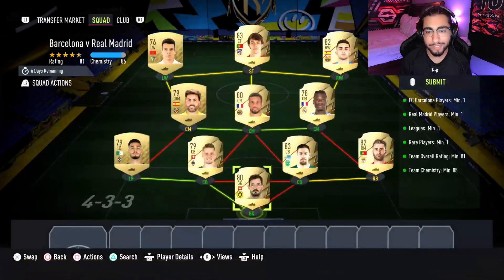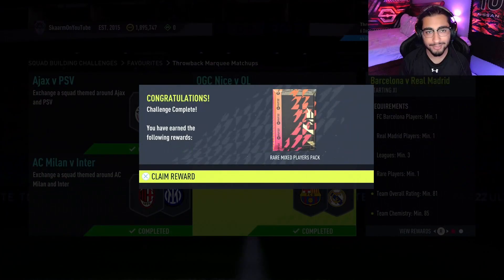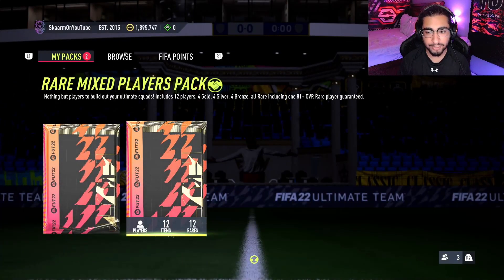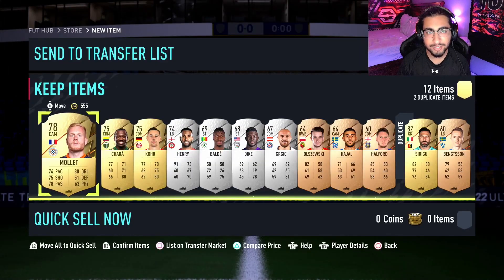And there we go, that is the SBC completed. Let's get that submitted and move on to the packs. Starting off with the remix players pack — 81 plus guaranteed. Can we get a walkout? Absolutely not. This pack is worth 7,000 coins, so nothing too special.